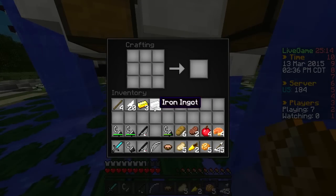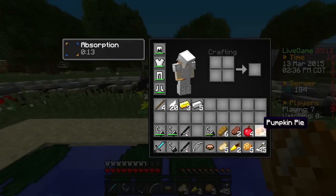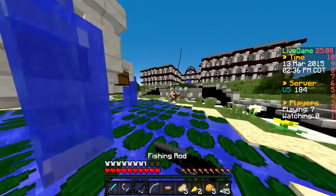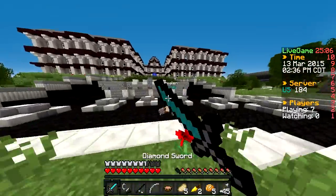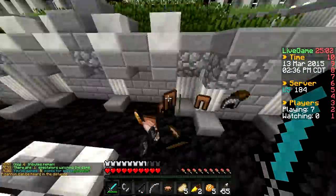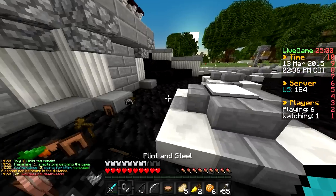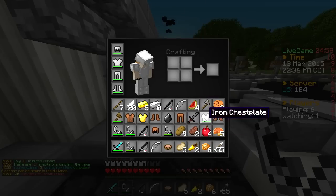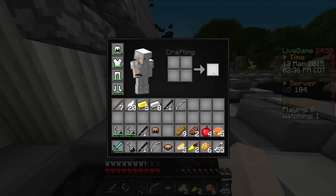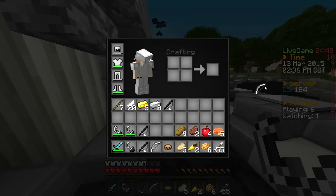We've got lots of arrows, looking pretty good — full iron, diamond sword, no gapples, which is okay. I just gotta be careful without a fishing rod. Free kill — I'll take that. He's not from the US unless his internet is just terrible and he just ran to his death. I'm sorry — I hate killing people that are ghosted. 25 minutes in.